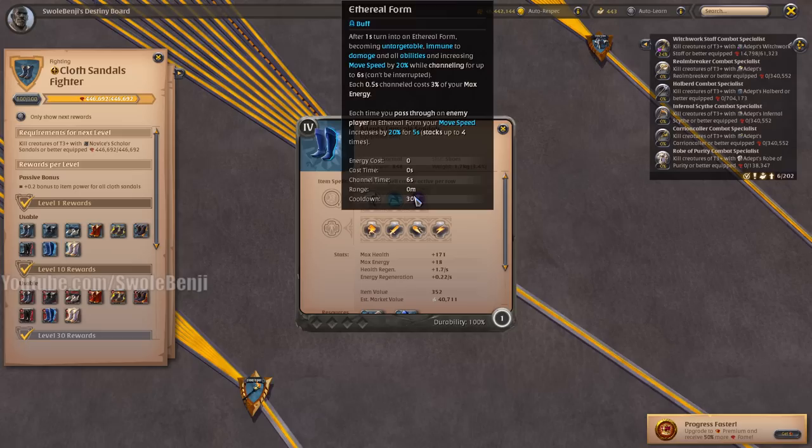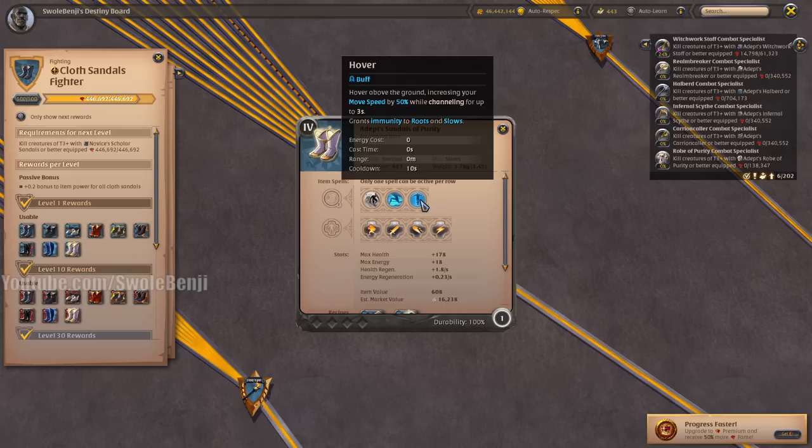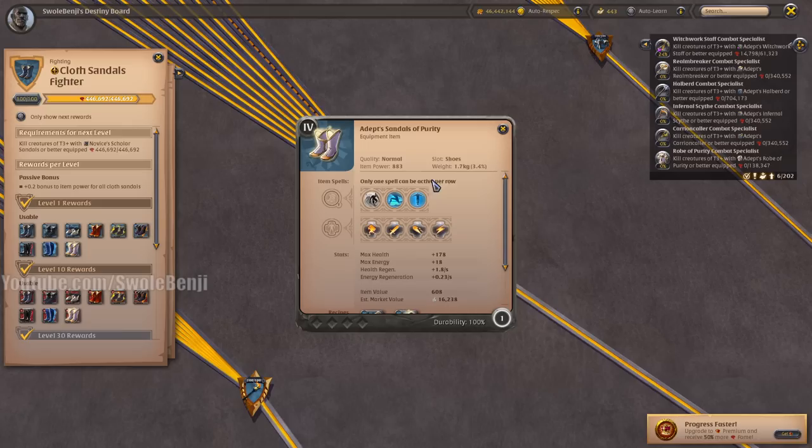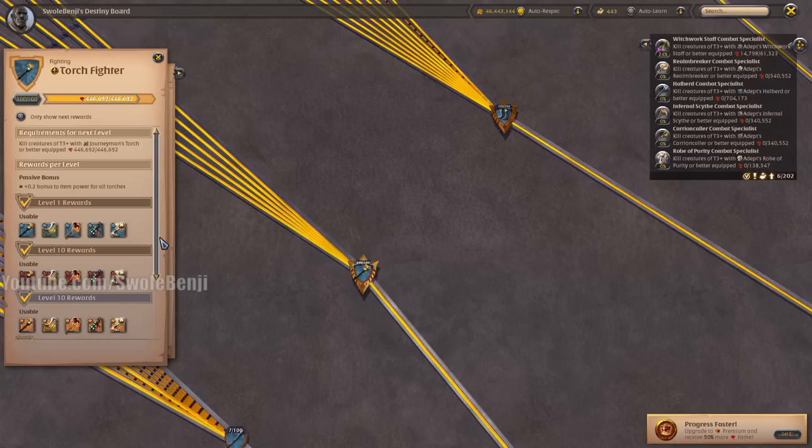The Fayscale Sandals make you basically untargetable and immune to damage while you channel — a good disengage boot for faction fighting, but usually you get run down by hundreds of players anyway. The Sandals of Purity are nice for mobility with a 10-second cooldown and are useful for floating around generally, though I haven't really seen anyone make a defining play with these boots.